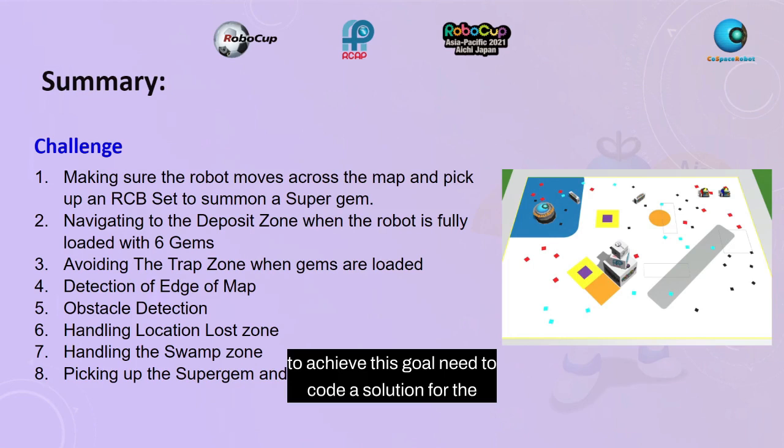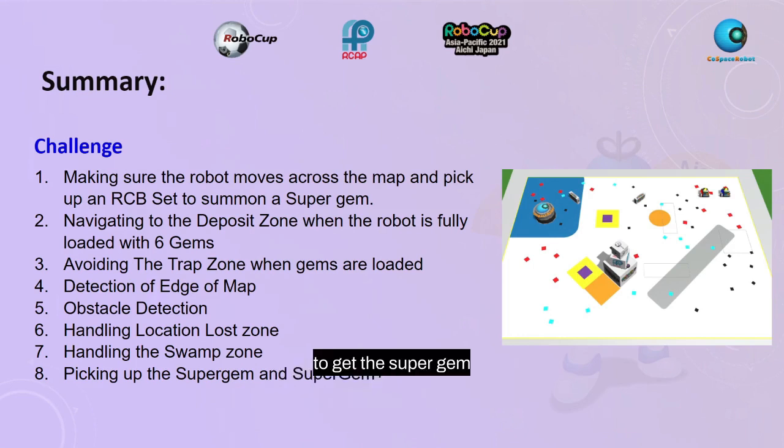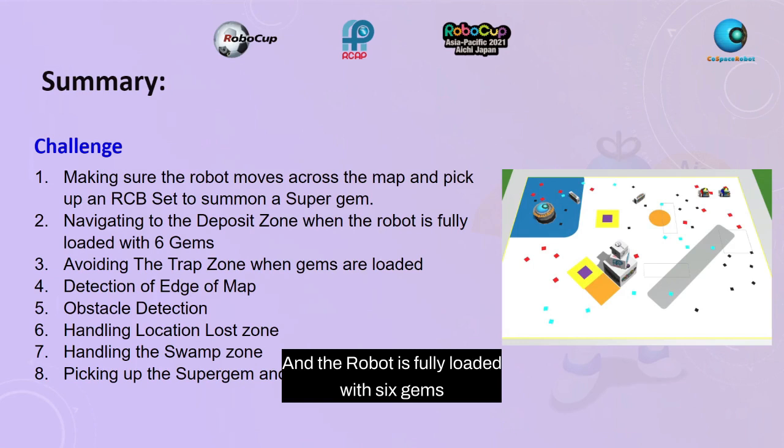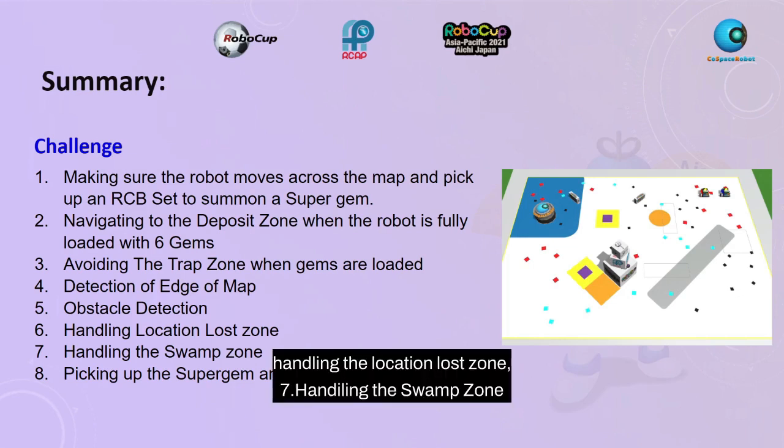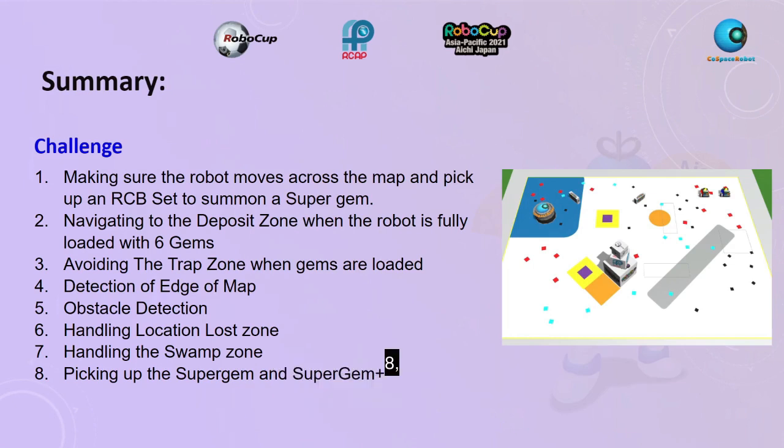To achieve this goal, we had to code a solution for the following challenges: 1. Make sure the robot moves across the map and picks up an RGB set to summon a super gem. 2. Navigating to the deposit zone when the robot is fully loaded with six gems. 3. Avoiding the trap zone when gems are loaded. 4. Detection of the edge of the map. 5. Detection of obstacles. 6. Handling the location lost zone. 7. Handling the swamp zone. 8. Picking up the super gem and super gem plus.